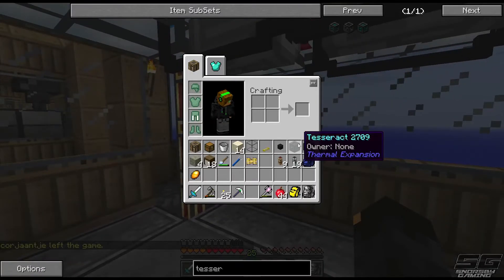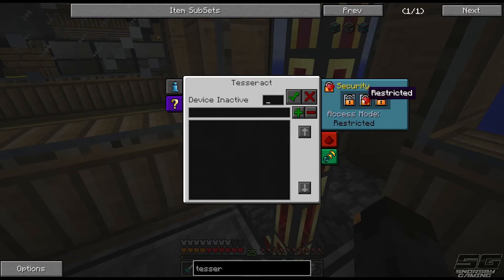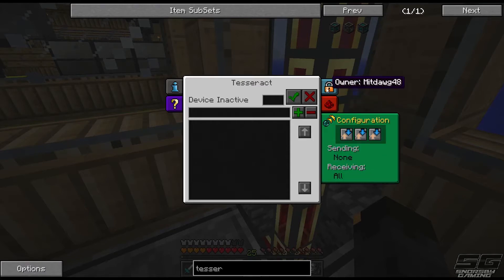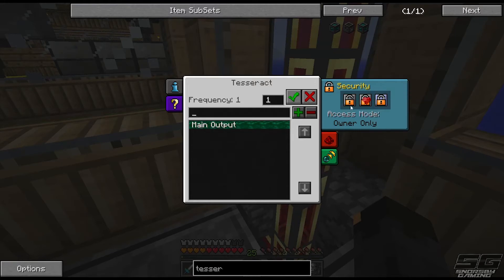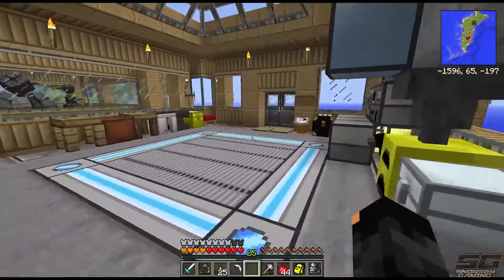I've made myself a couple of Tesseracts here. I'm going to put this on owner only, and we're going to call this our main output of power. Energy mode: send only. Let's call this number one - Main Output. That one should be fine, and it's set to owner only so no one else can access this power anywhere in the world. Then we'll go take our second one and hook it up down underneath.